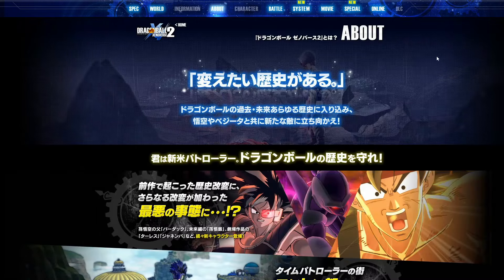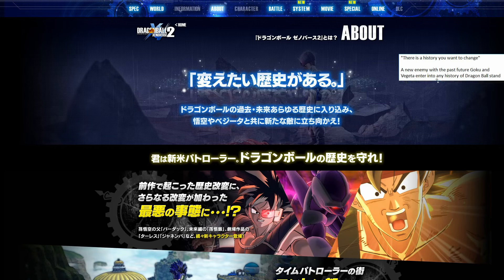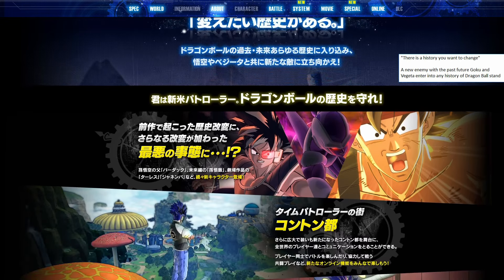This is the About page — it's got some more information about the game and what we can expect. There is a history you want to change: 'A new enemy with the past-future Goku and Vegeta enter into any history of Dragon Ball.' We have the sad picture of Future Trunks in the background with someone on the ground here — could this be Gohan? It probably is. It's talking about the Future Trunks saga and letting us know that that's going to be in the game.